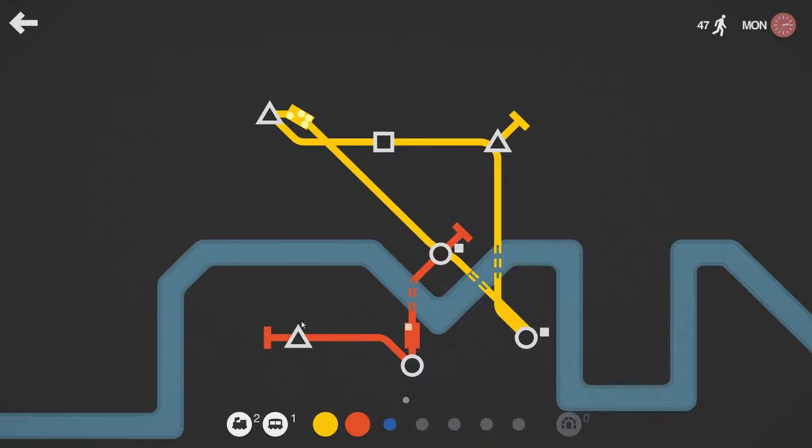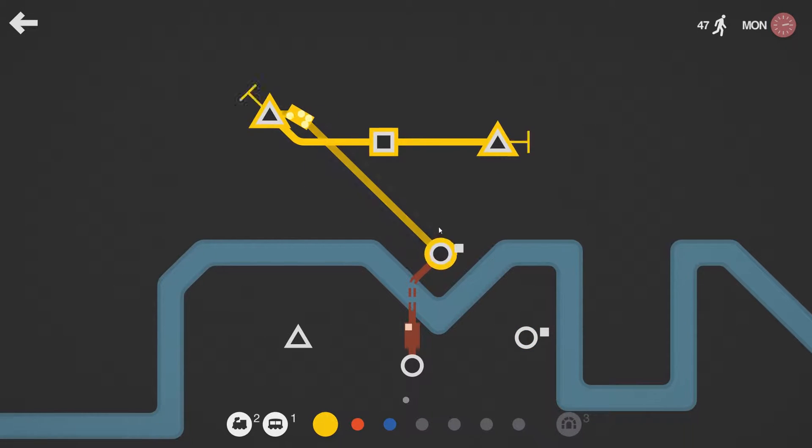I'm going to stop the time here. The thing we can also do is delete a line like this — it will finish and disappear. I'm not satisfied with the way this line looks so we're going to delete that as well. I think it would be a good idea to have something in between all these circle ones, because just connecting circles together generally gives a lot of traffic. It's a good idea to have triangles and squares in between the circles, but this will be okay.